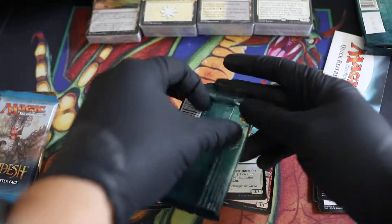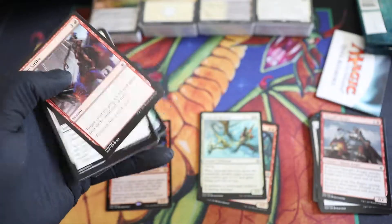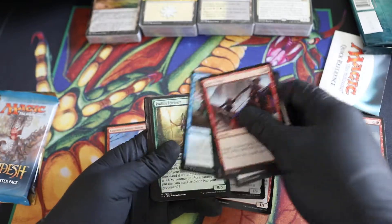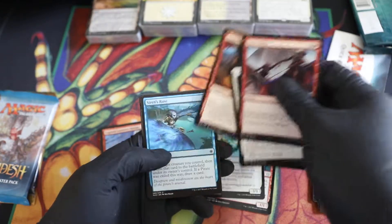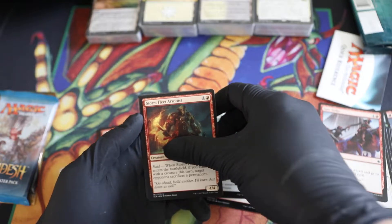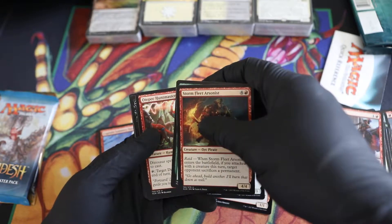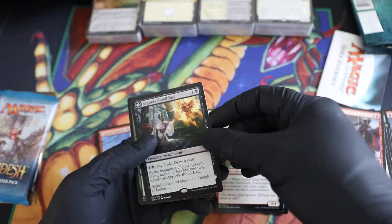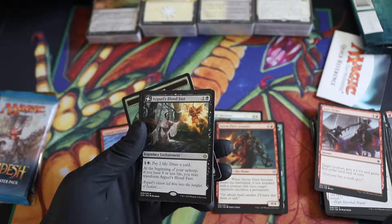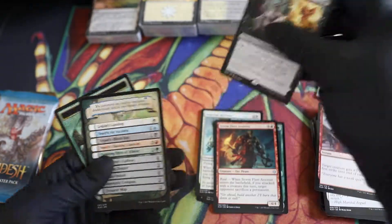Pack number two: Sure Strike, Queen's Commission, uncommon Storm Fleet Arsonist, Kumena's Speaker, Otepec Huntmaster, and the rare is Arguel's Blood Fast — a legendary enchantment. Pay two life, draw a card, two mana. At the beginning of your upkeep, if you have five or less life you may transform Arguel's Blood Fast. Yummy!